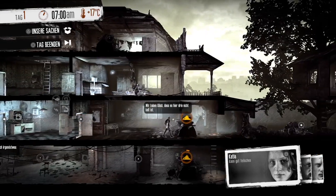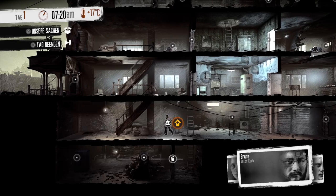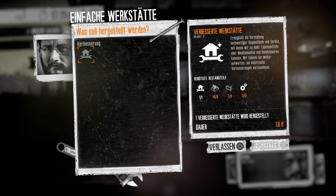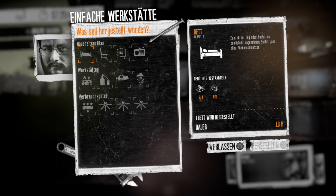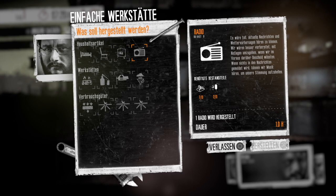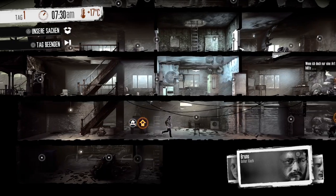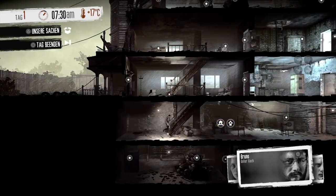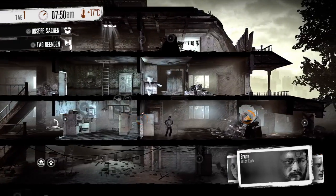Der wird jetzt ein bisschen den Schutt da wegräumen. Die Katja lassen wir auch mal ein bisschen den Schutt wegräumen. Hier können wir die Werkstatt verbessern, aber dafür brauchen wir haufenweise Zeugs, das wir sammeln müssen. Hier können wir was zusammenbauen: Bett, Stuhl, Heizgerät – wenn es kalt wird – ein Radio, ein Herd, Filter. Wir durchsuchen erstmal die Ruine hier und schauen uns ein bisschen um.